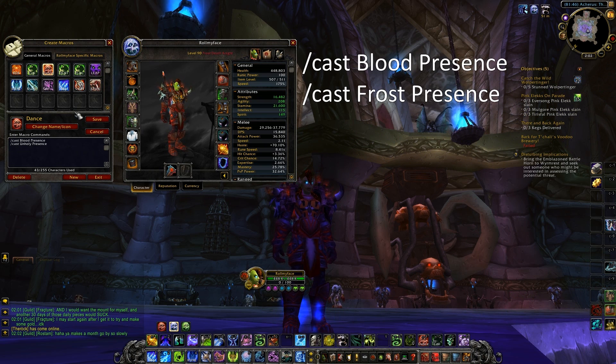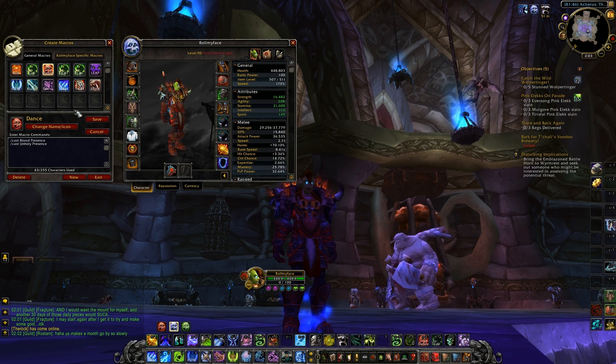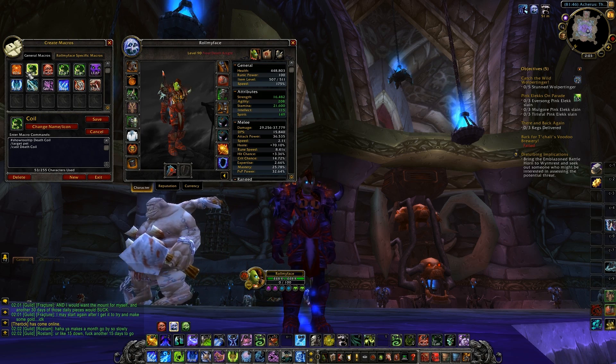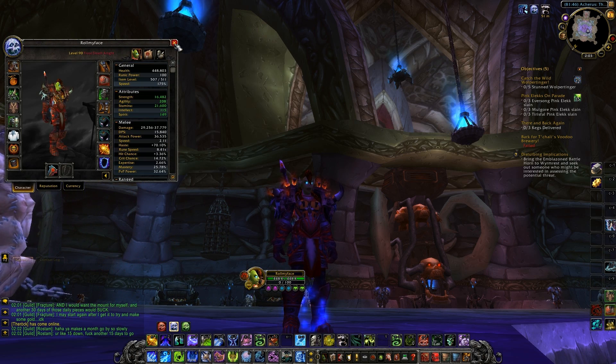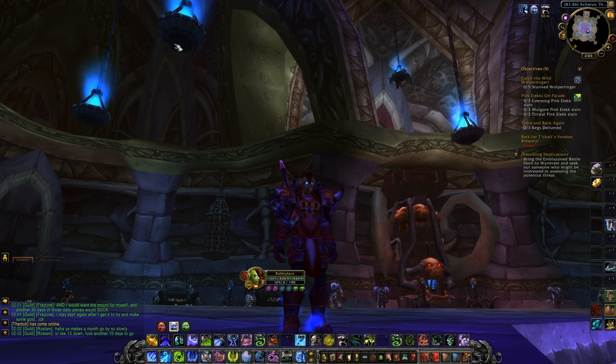Next I have my Stance Dance macro — really simple. You cast Blood Presence, Unholy Presence, or Frost Presence as needed. If you're getting focused, swap to Blood Presence; if not, go back to Frost for more damage. Finally, the Lichborn Death Coil macro where you target yourself, hit yourself with Death Coil, and heal up. It's great in a tight situation, though I don't use it as much now since I'm using Conversion more. Conversion and Death Coil both eat your Runic Power, so I choose Conversion 9 times out of 10 and keep Lichborn just for a breakout. All macros will be in the description below.